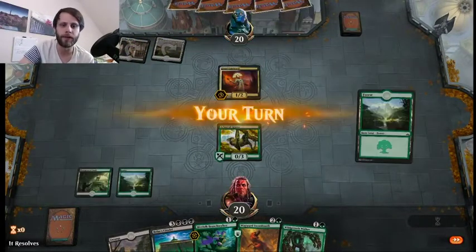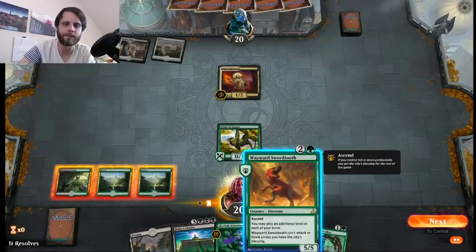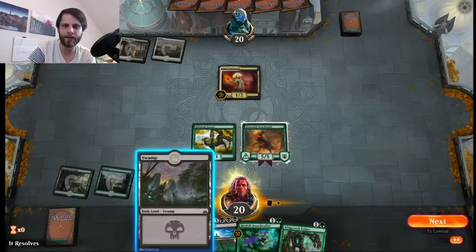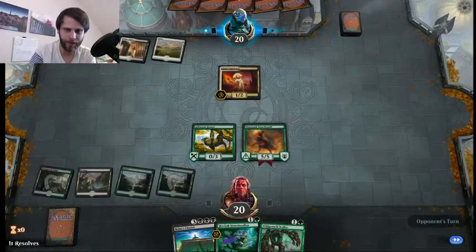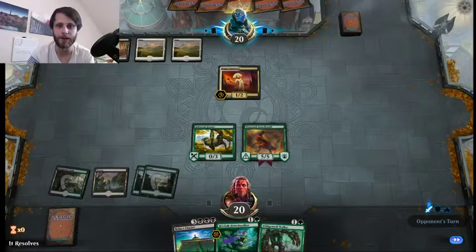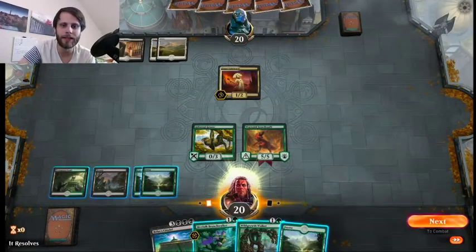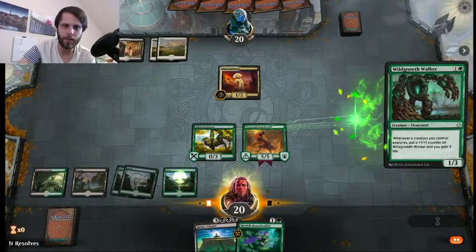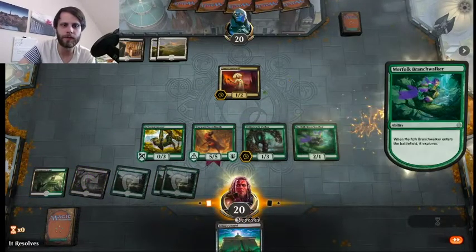So next turn we can Wild Growth Walker first, then Branch Walker — and perfect, we hit a land as well. That's great. So let's Wild Growth Walker here, Branch Walker here. Does this give us nine permanents? Nope, not quite. We're going to graveyard that. We really just need one more land — that's literally all we care about at this point. And now one more land, even with just one more permanent, means we're going to start swinging in for a good bit of damage. So I am super, super happy with this so far.